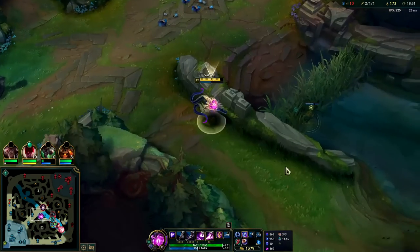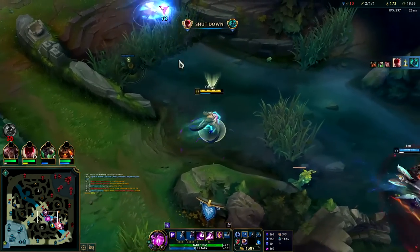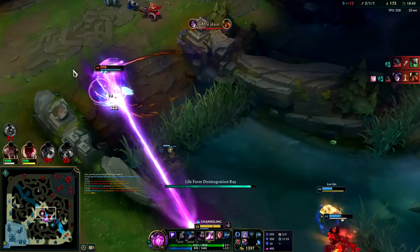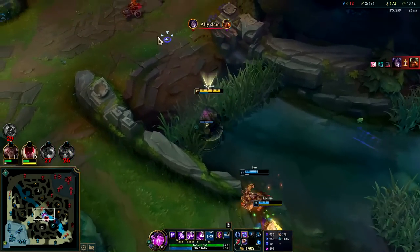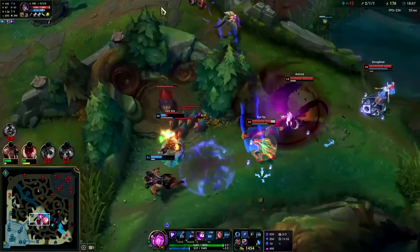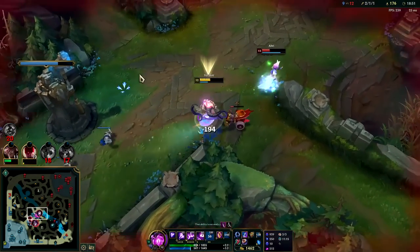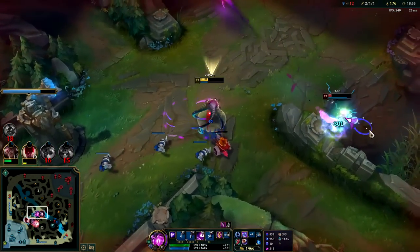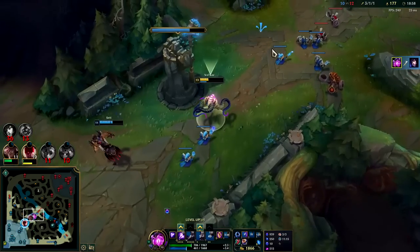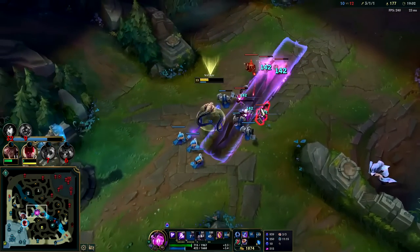I need to rotate — this is getting weird over there. Ahri taking a lot of damage there. We got her — R nearly killed her. Probably should have saved my R since we'd already chunked her. She's crazy — she can't do that. But she said she's not fed. If she was really fat that would have been a good play.